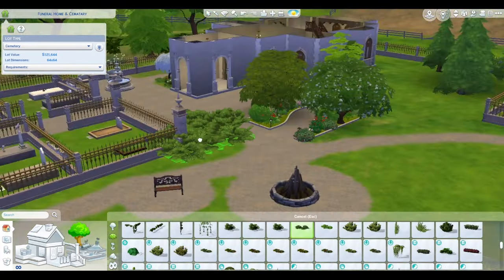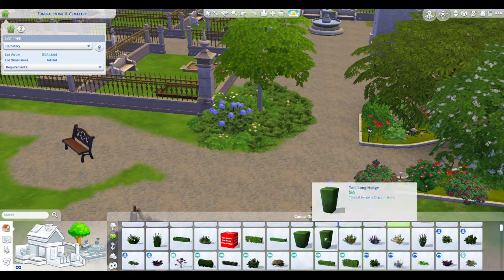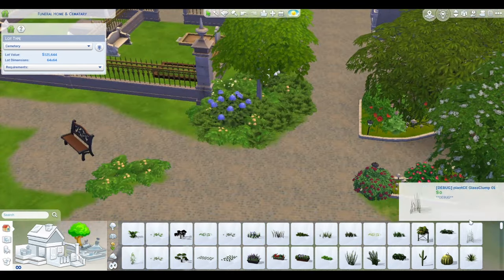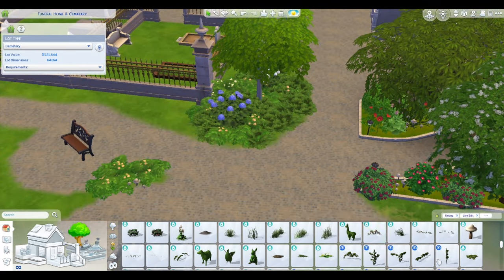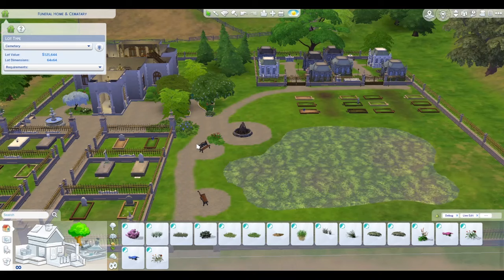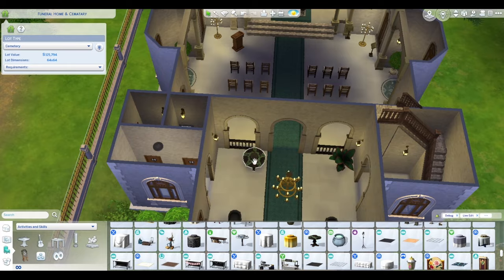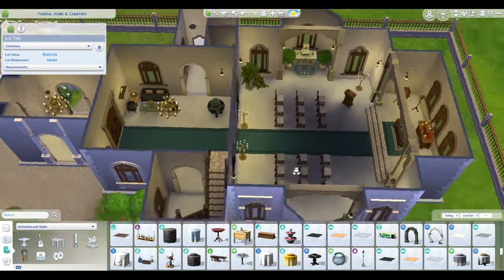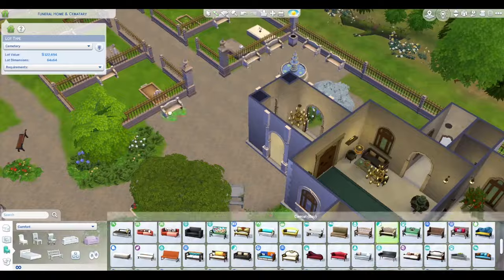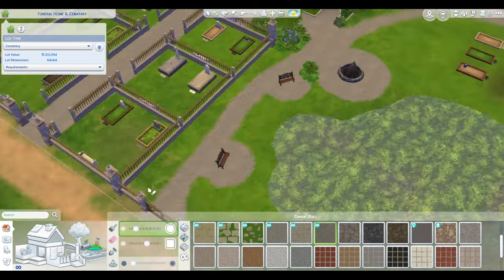I like how it looks — this area here is more planned out, and then you have the big open field that maybe was there with the pond and they've just extended out from there. I think it's going to be a nice, peaceful area. I did not add a pet cemetery to this lot, but there is room if you would like to add one. My other mausoleum cemetery does have a pet cemetery if you're looking for that.